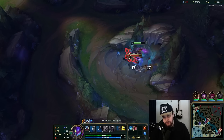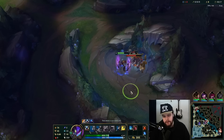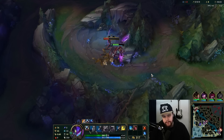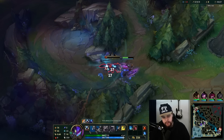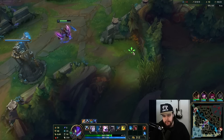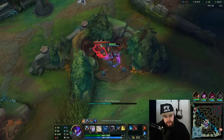Kai'Sa struggles a bit initially until he gets all of his abilities. To clear raptors and stuff with your E and W up, it will be very simple to kill them very quickly. This makes things a bit smoother. Red start can definitely be done — no problem — it's just slightly faster to do this start, which is why we're doing it.